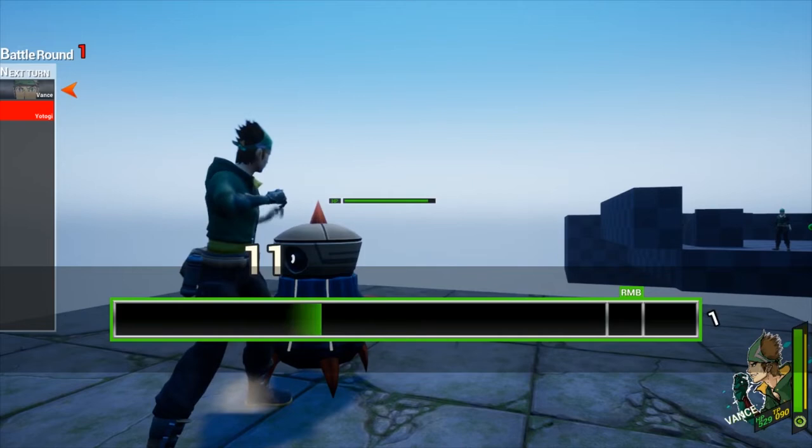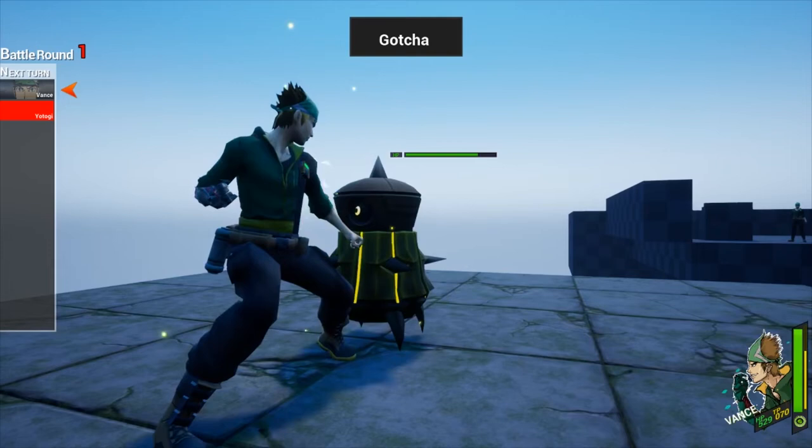A host of new animations have been integrated for Vance, providing him with the complete suite of techniques for his first skill slot. In addition, his guard stance has also been reintegrated and is now available again from the skills menu.